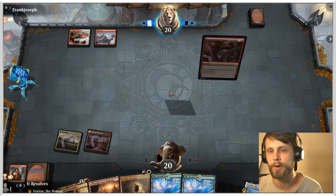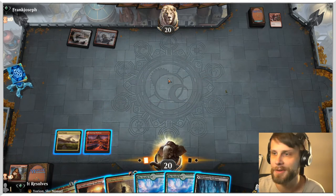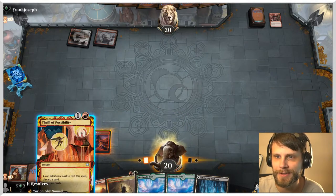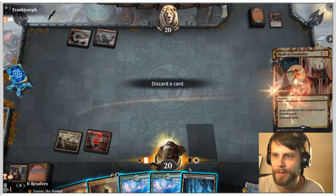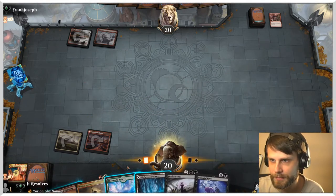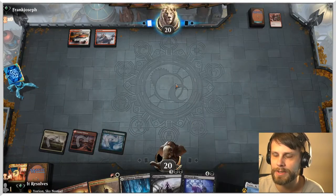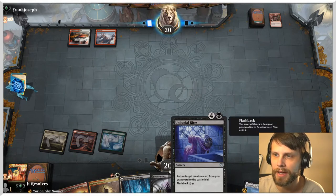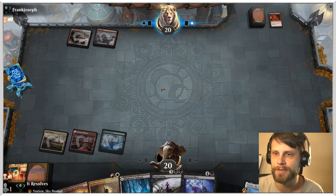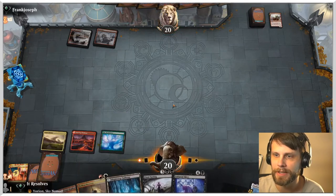We need to get something like either Mizzix's Mastery or Unburial Rites. We're not stressing too hard at the moment. We're going to get rid of one of our lands — it's actually going to be the World Tree. There's an Unburial Rites, which is very, very good. We don't have anything quite yet to get with it — we do want a creature in the graveyard to be able to get with this. But we can Thrilling Discovery to hopefully get some stuff, or we can Final Parting. Thrilling Discovery is going to get us probably a land as well into the graveyard.